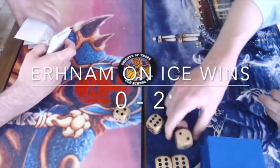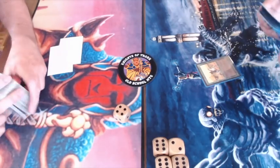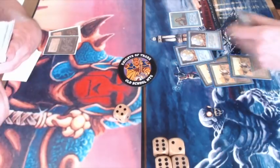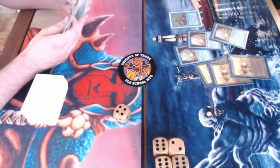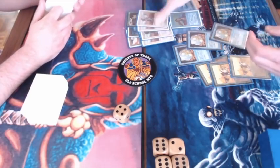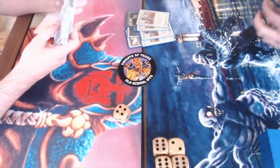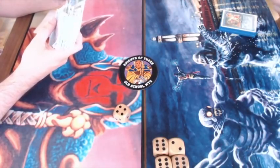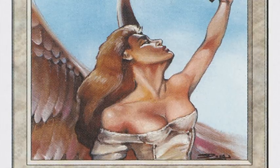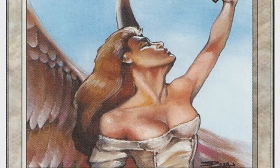Urza on Ice wins here 2-0. What an exciting game and what an exciting ending — a 2-0 victory for Urza on Ice. What a matchup! It's so interesting to see the different choices made after sideboarding. The deck player boarded in the Abyss, boarded in Terror, and possibly some more creature hate. And the Urza on Ice player simply added three more creatures to the mix, some artifact hate, and actually took out all the Swords to Plowshares — saying 'I'm going to play Disenchants on the Mishra's Factories, I have Ice Storms to take care of the Factories, so I'll take out my Swords and put in extra artifact hate and more muscle to put early pressure on the deck player.'